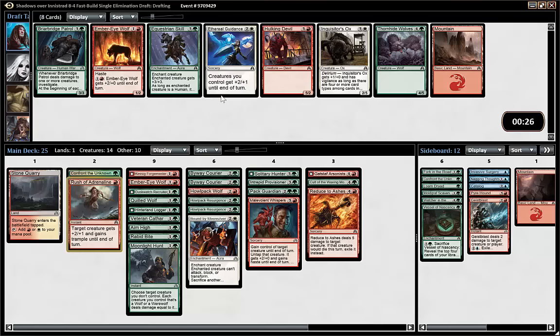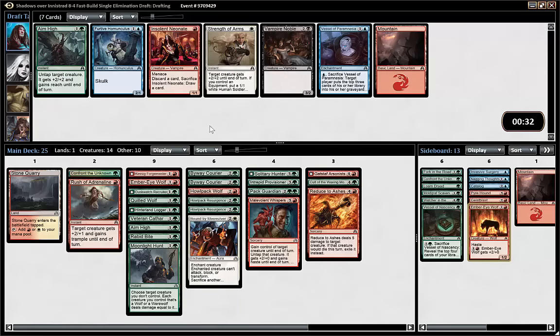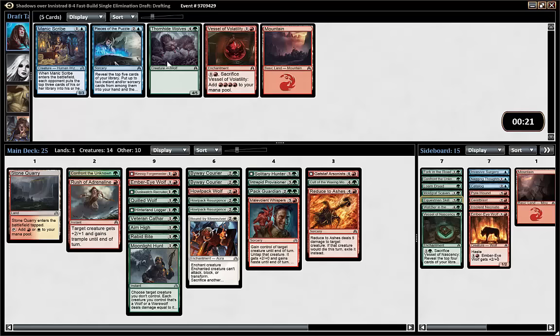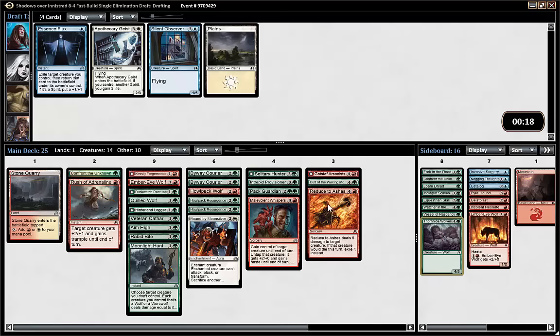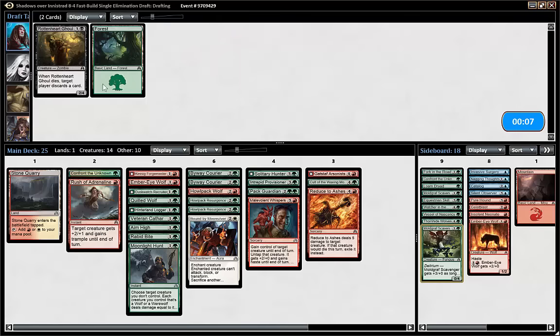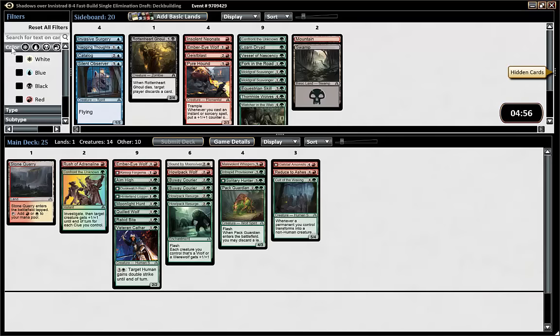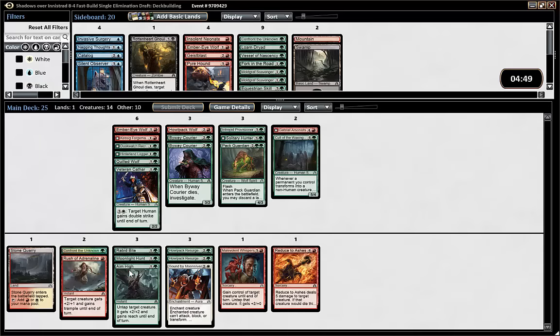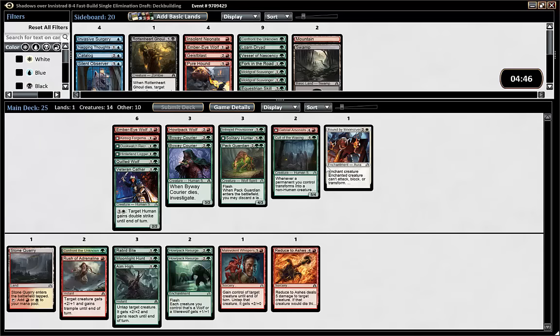Here I think I'm just taking another wolf because now we have two Howl Pack Resurgences. A two-three haste trample pump sounds pretty good. Probably not playing another Aim High. Could cut the vampire. We already need to do cuts and that's a late wolf — I don't even think we need it, but we have a big pile in the sideboard as well. This deck looks like it really came together. Even without Bound by Moonsilver we have three good removal spells and three good combat tricks.